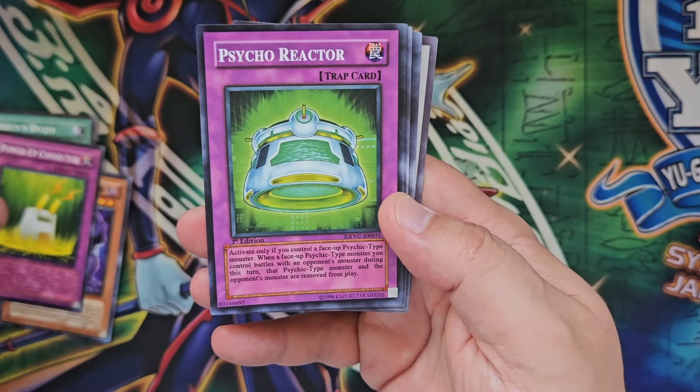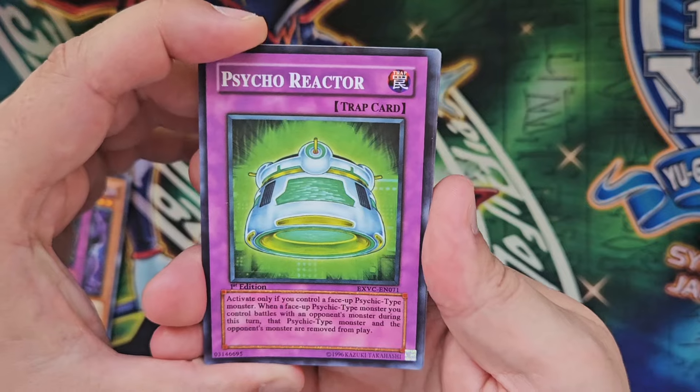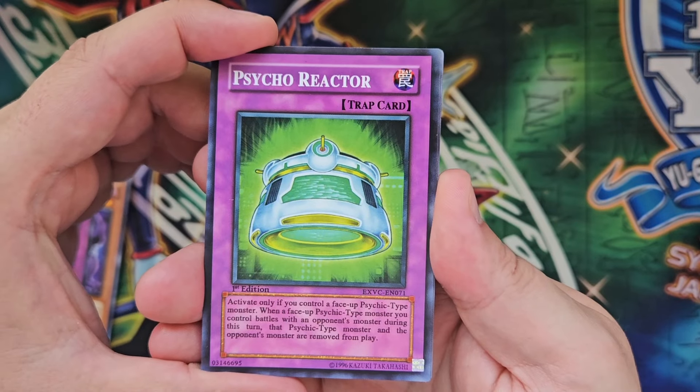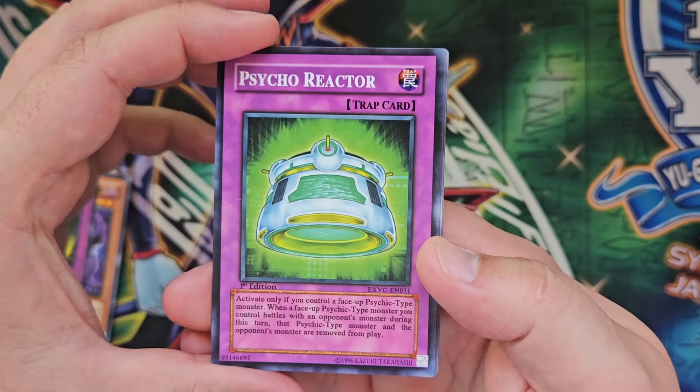Moving on, we have the card Psycho Reactor. It has the word Psychic correctly in the flavour text, but not in the card name itself. What the heck mate, bit lazy there.